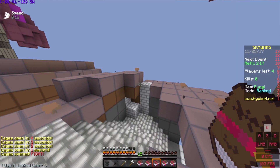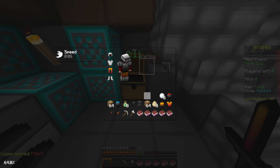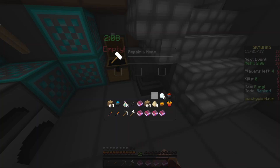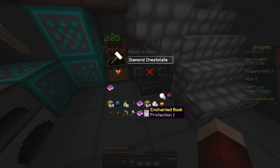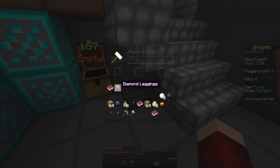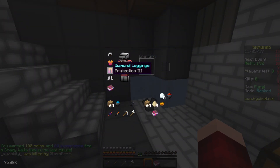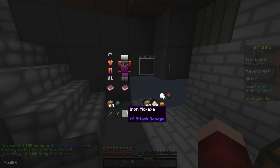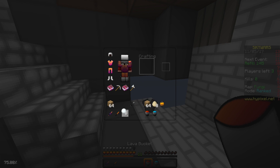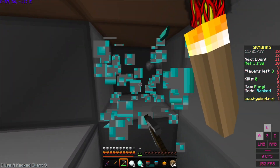I do get the diamond chestplate, and if I just get good books then it's probably set for the game to win. I got decent books — I got Sharp 3 and Prot 3. I'll just put that on my leggings. I already have one Prot 3 and I can get another Sharpness if I really wanted to, but there's really no point.